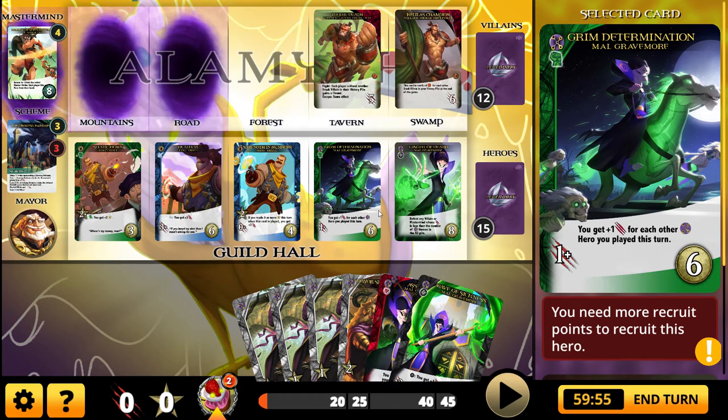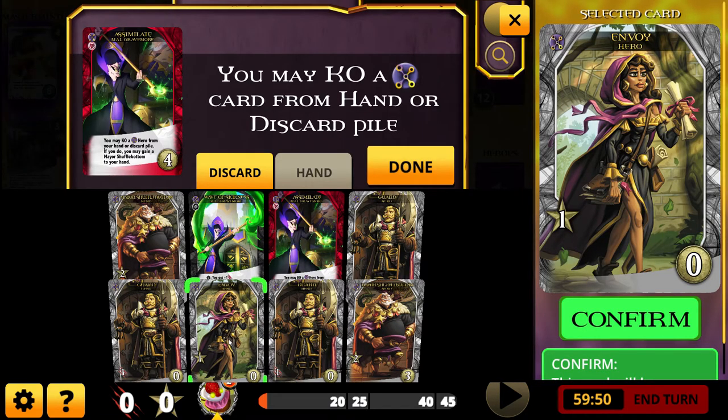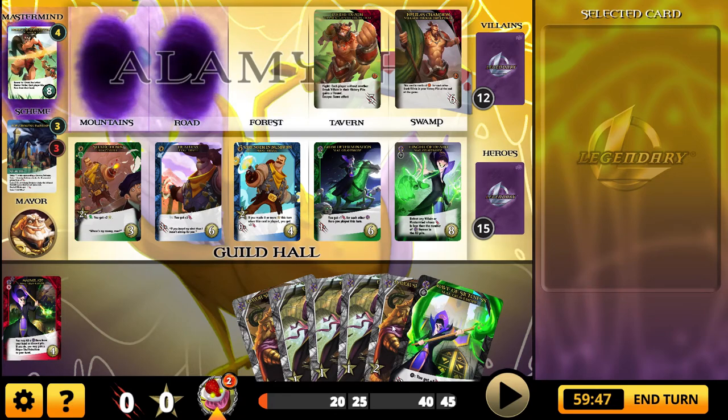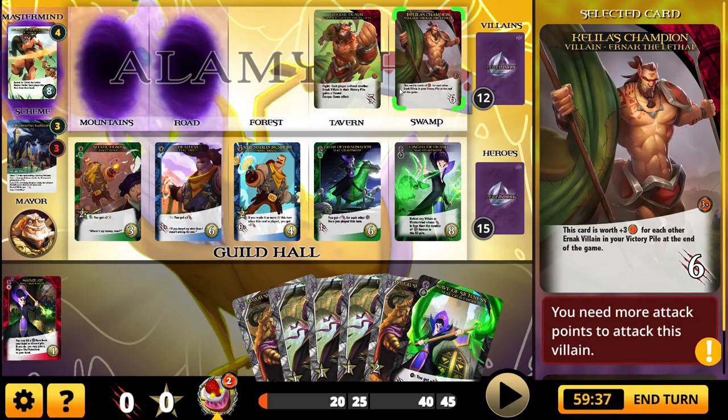Even if I end up with eight money, I'm not going for the other expensive card yet because I want Grim Determination. Play Assimilate, go through my discard pile, get rid of that Envoy — yes, I'll take that Mare Shufflebottom. That's seven money. Not going to get the synergy on Hog right now but it's fine. This villain card is worth plus three victory points for each other Ernak villain in your victory pile at the end of the game — costs six to defeat. That's pretty great because we're playing the Ernak.